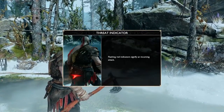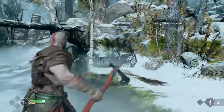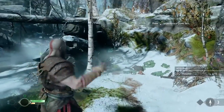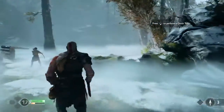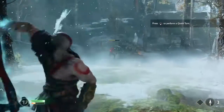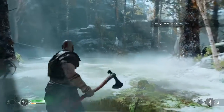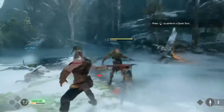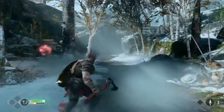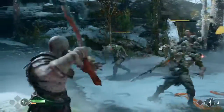I saw something on the side of the screen that said 'New Labor.' It looked like those are challenges — I saw that when he shattered that enemy it said 'New Labor: Shatterer.' So if you go and shatter a bunch of enemies — exactly. The more enemies you come into contact with, the more you fill out your bestiary. You'll get labors like 'kill this amount of enemies and receive X, Y, and Z,' or 'do a specific move to take them down' — just giving you a little more challenge beyond the hack and slash.